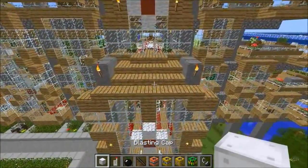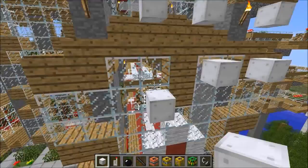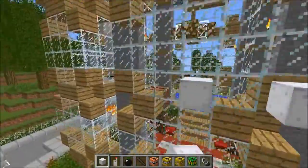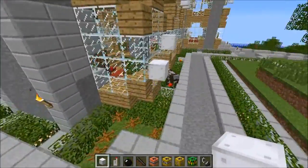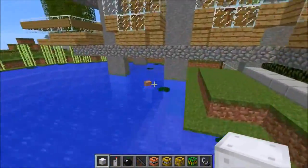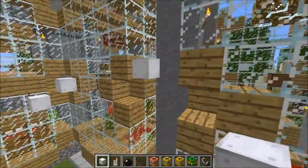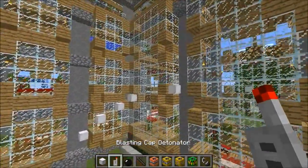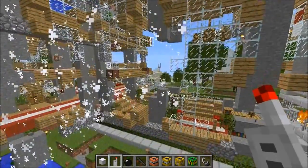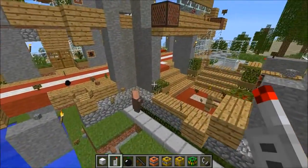I'm gonna start with some blasting caps - I like to start with the weaker stuff. If I nuke it right away there'd be nothing left and it'd be a little boring. We wouldn't even be able to check out the build. So I'm taking a bunch of blasting caps and putting them around here. There's villagers swimming in what's kind of like a pool. That should be enough - grab the blasting cap detonator, right click, set to zero, and detonate.